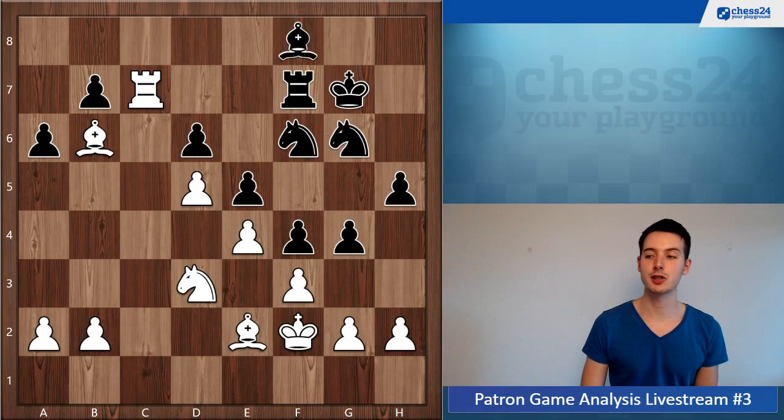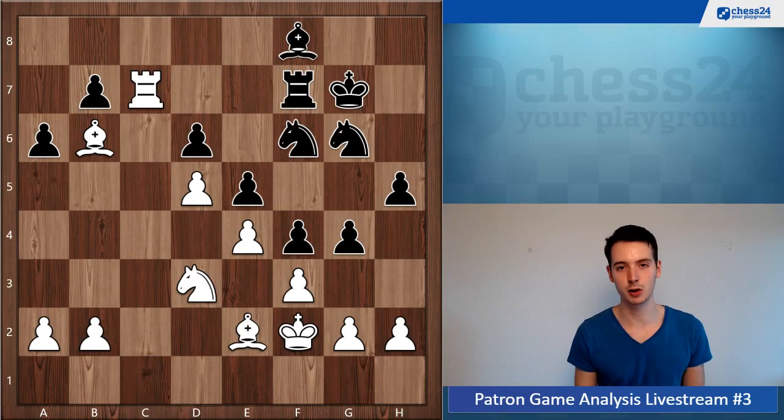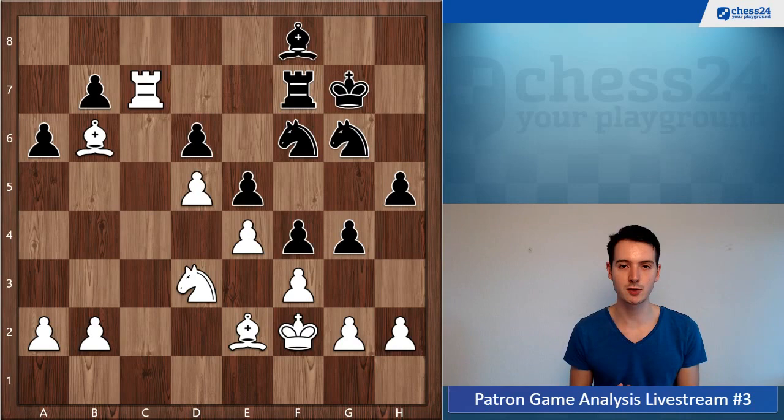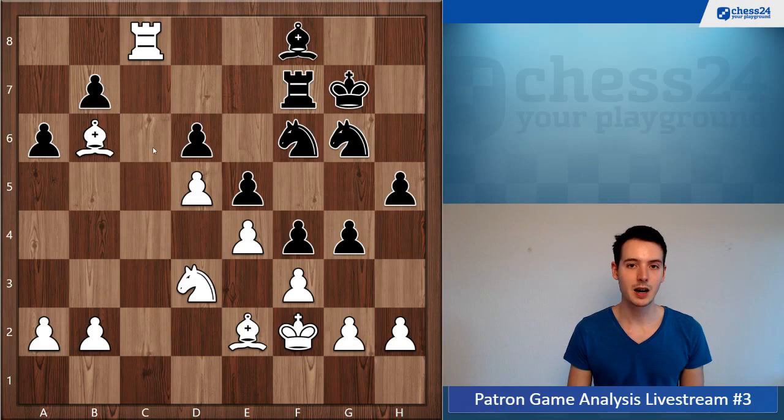You go rook c7, now knight c6, and here is a really big mistake — you exchange the rooks. Why is that a mistake? You're exchanging a very good, active rook against his passive, poor rook on f7. That rook on f7 wasn't doing anything, just defending, taking no active role. Always ask yourself: is this exchange good for me? Is my piece better than his? In this case, your rook is occupying the c-file, causing trouble, attacking the b7 pawn — so you won't exchange that rook.